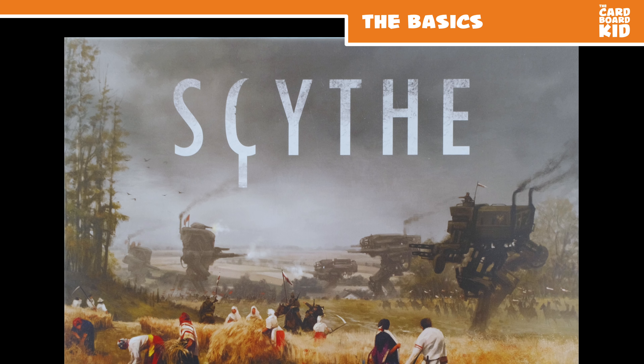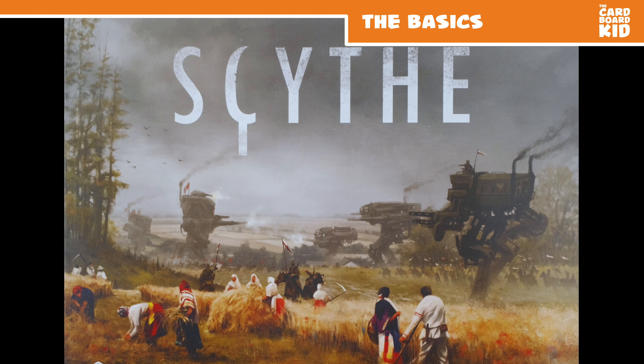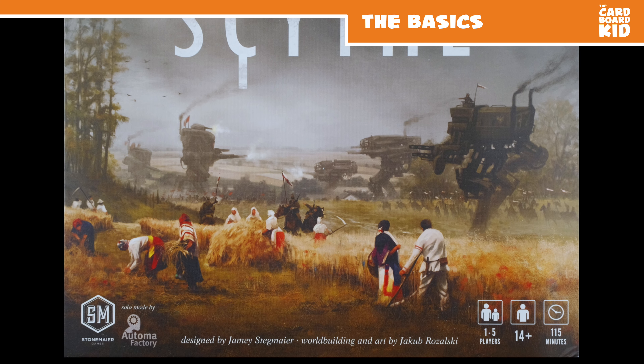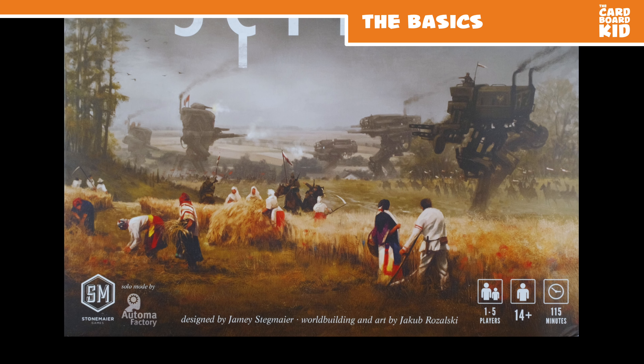Scythe was published in 2016 by Stonemaier Games. It was designed by Jamie Sigmeyer and illustrated by Jakub Ruschowski. Stonemaier Games provided this copy in exchange for an honest review.